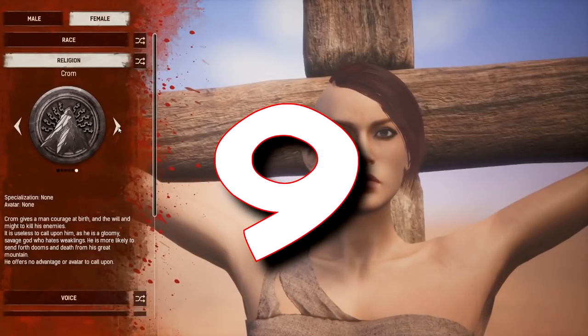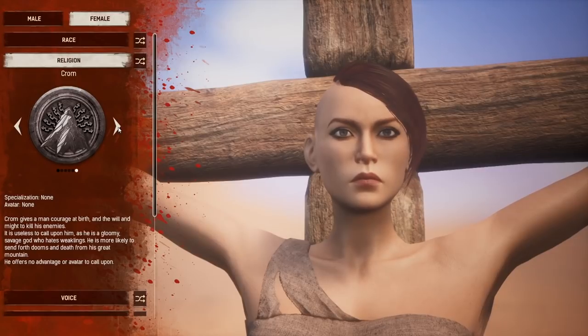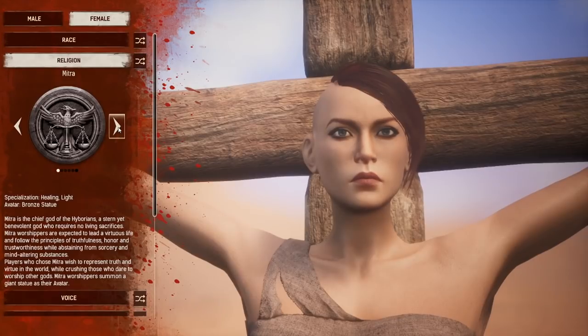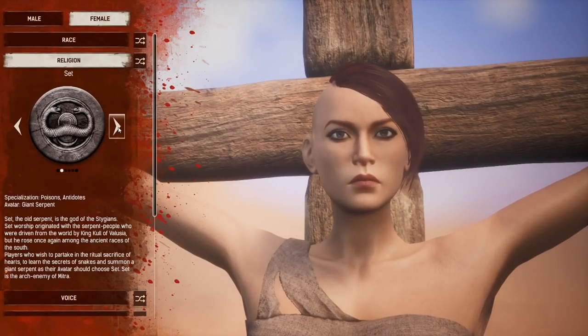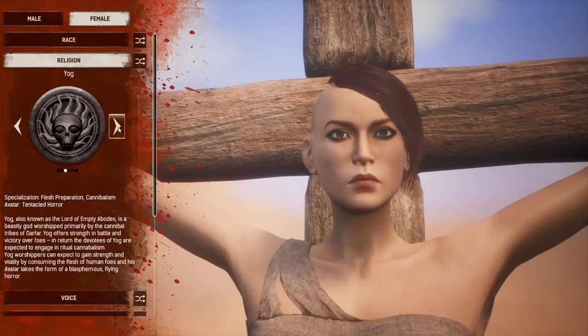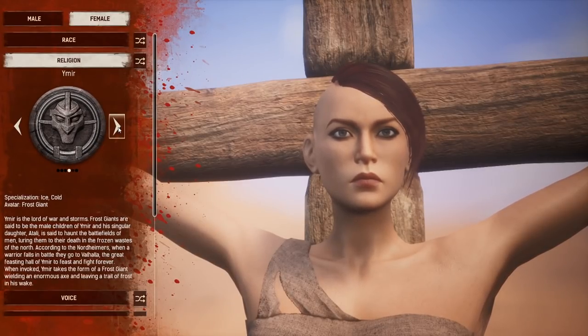Number nine is all about picking a religion. There are six different religions to choose from when creating your character. Krom grants you no bonus, while the other religions grant a bonus and give you special recipes specific to that religion. Read each description and make your best guess on which one to start with. Krom is not learnable on the map, but the other five religions can be learned once you're in the game, and there's actually a seventh religion you can learn as well. Emhyr is the furthest from the initial spawn point and Yogg is the closest.